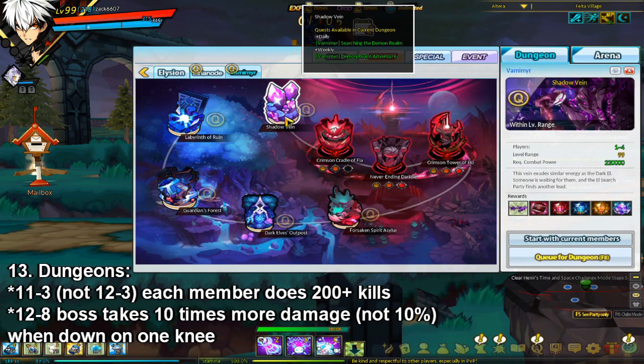For 12-8, when you get to the boss, you want to lower 3 bars of his health using actives or commands. After that, wait for a bit and he'll go down on one knee. After he goes down on one knee, you want to freeze him or petrify him and then nuke him. When he's on one knee, he'll take 10% more damage, so generally if you freeze or petrify him, you can one-shot him, which makes that dungeon a lot easier.